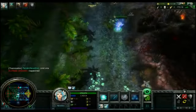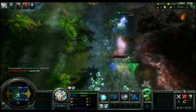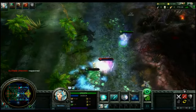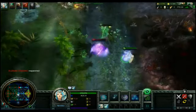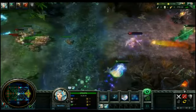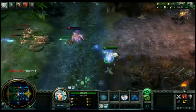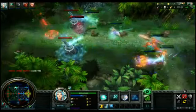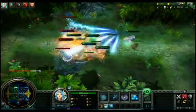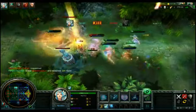I notice my teammate's in trouble so I run down to help him. Using Howling Wind, I slow down the enemy and their pursuit. I save my ally and pick up the kill. It's very important when using Thunderclap to make sure there are no creeps around — that way it'll target your enemies. I do this here, and I pick up a kill and an assist.